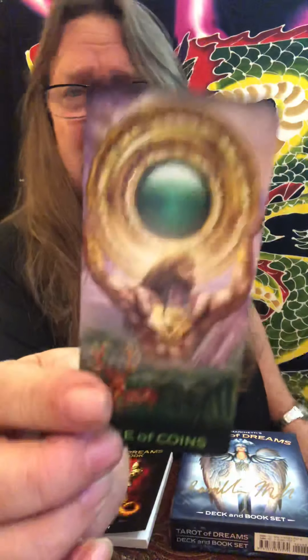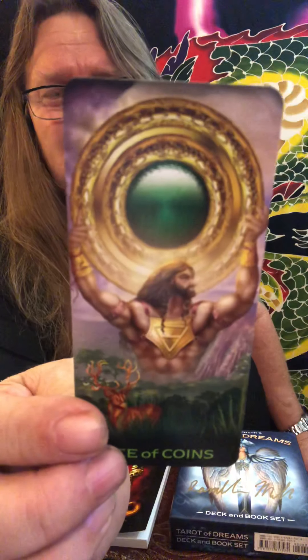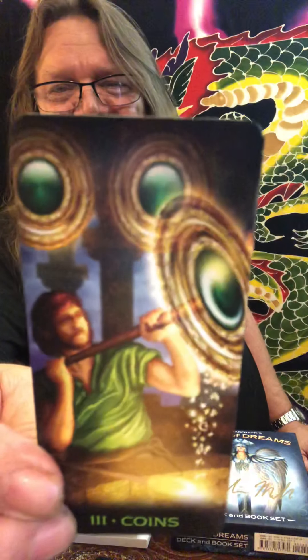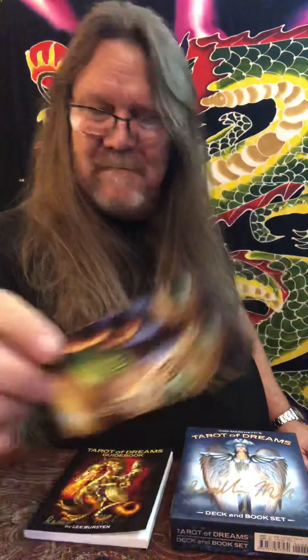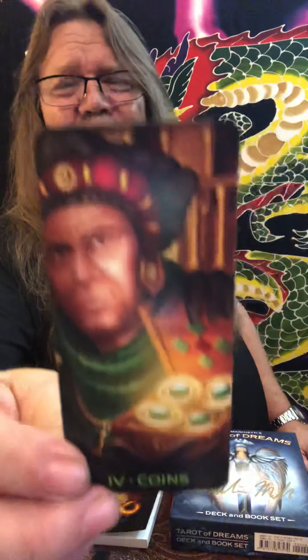And to the suit of Coins — Ciro calls them Coins. The Ace of Coins with old Atlas right there, a big beautiful golden Ace of Coins. Our Two of Coins, the juggler, juggling life. Our Three of Coins — working on something that's important. The Four of Coins — a little closed off, it's about a little bit of misery.